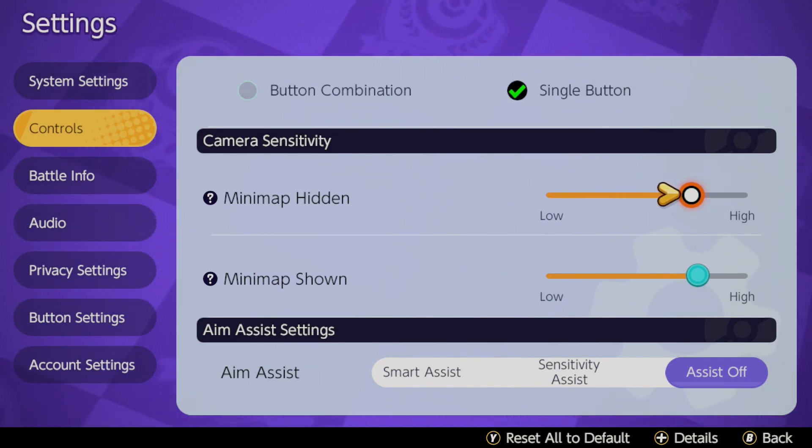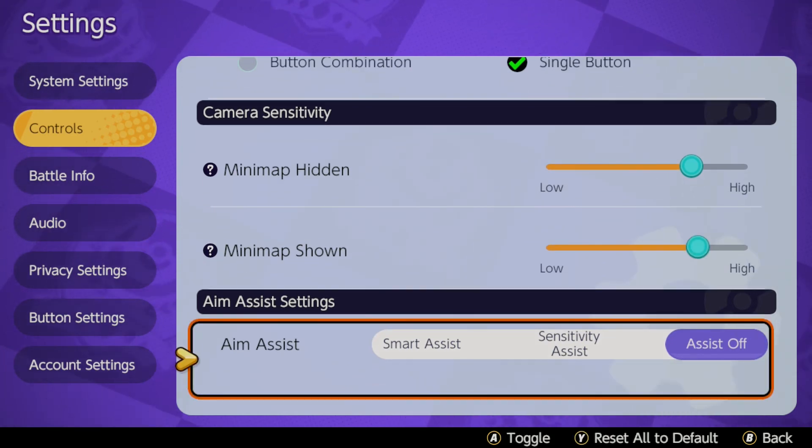And then aim assist — I just turn aim assist off because, yet again, I like to have full control of my character. I just feel that this is the best way to do that. So that's everything for controls.